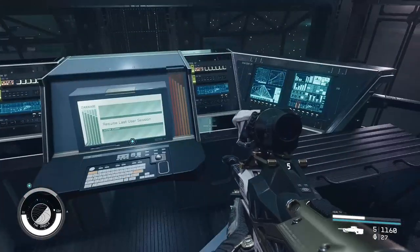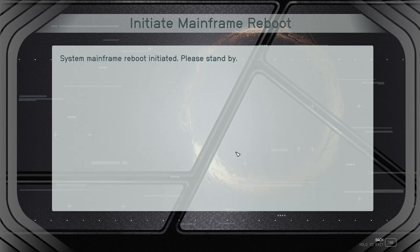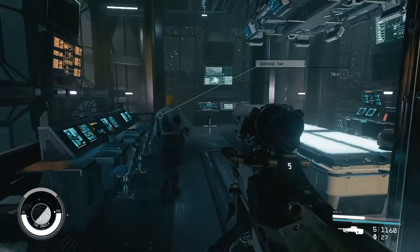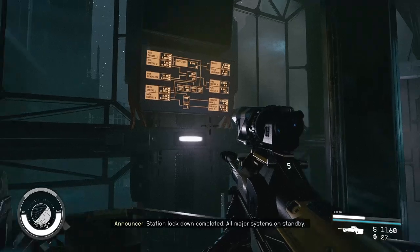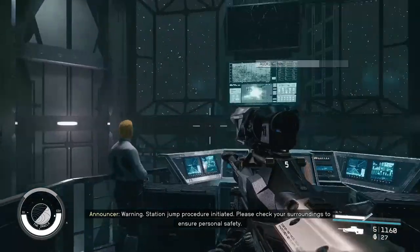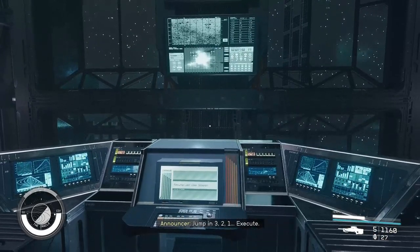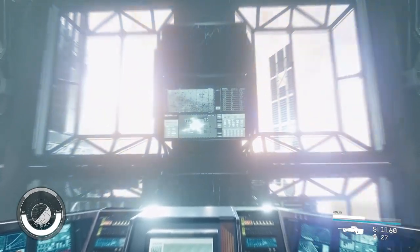Okay. Are you ready, Lemon Pest? This is it. Warning — station is utilising emergency power. Mainframe reboot is required to reinstate proper function. Let's do it. We've got to wait for the reboot. Station lockdown completed. All major systems on standby. Mainframe reboot completed. Warning — station jump procedure initiated. Will it take our ship? Jump in three, two, one — execute. Here we go. Jump completed.